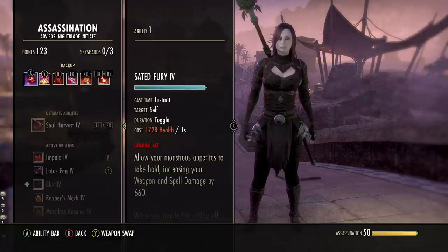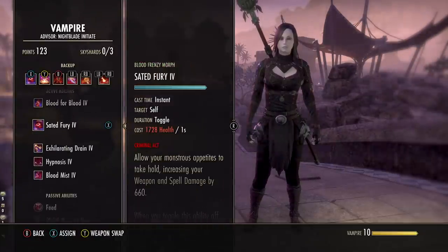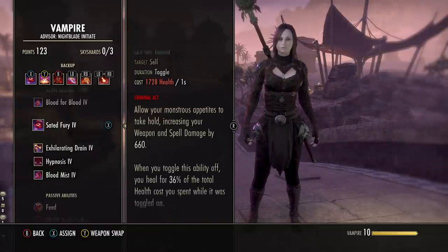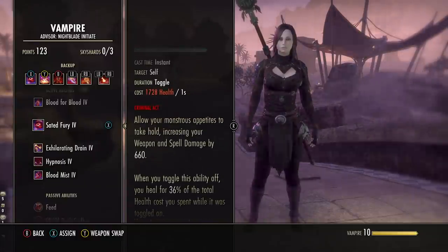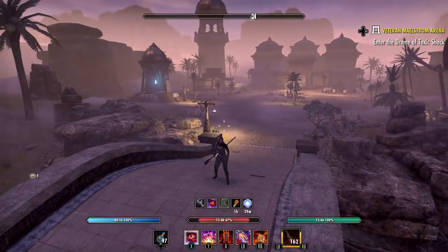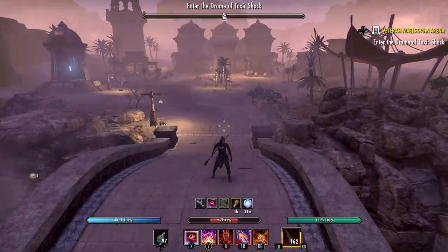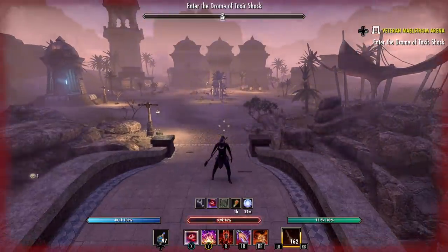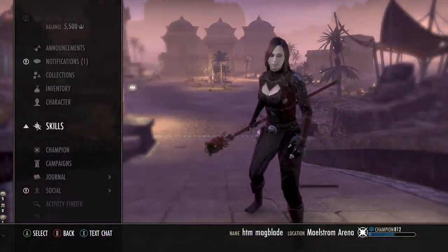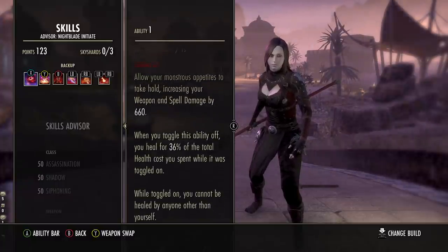Moving to the back bar with our double Destruction Staff setup. First, another vampire ability: Sated Fury — the second vampire skill. This also costs health and gives you 660 weapon and spell damage as a toggle effect. While it's active, your health drains about 1,700 health per second, which you counteract with Swallow Soul's heal over time. When you toggle it off, you get a burst heal — I've seen 20k health back instantly. This is almost like a Magicka version of Rally: the longer you have the buff active, the bigger the burst heal when you turn it off. You heal for 36% of the total health cost spent. Keep in mind: you cannot be healed by others while this buff is active, so let your healer know in group play.